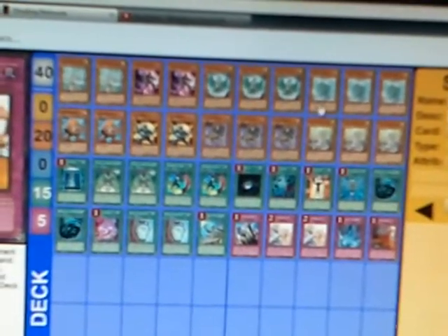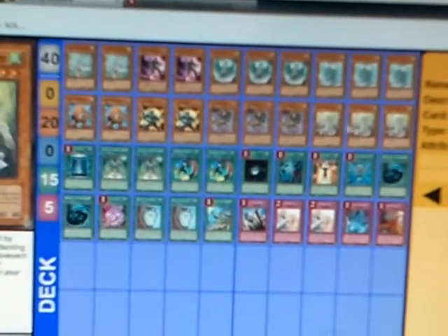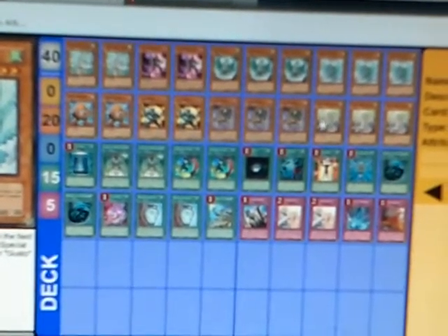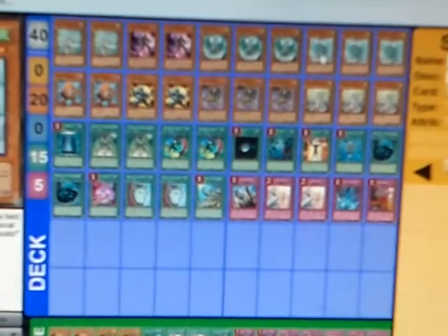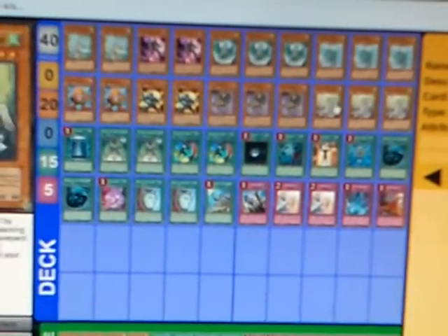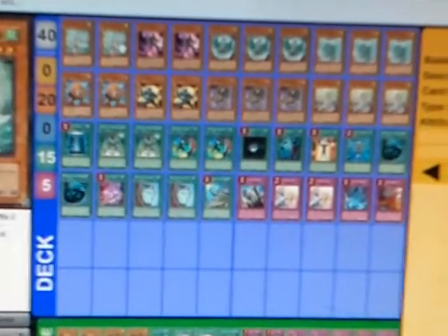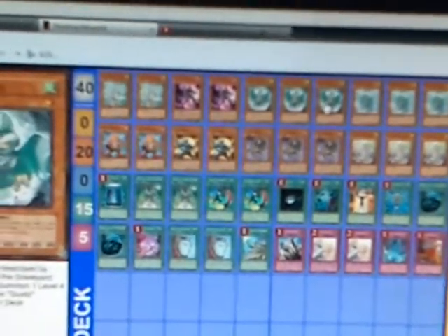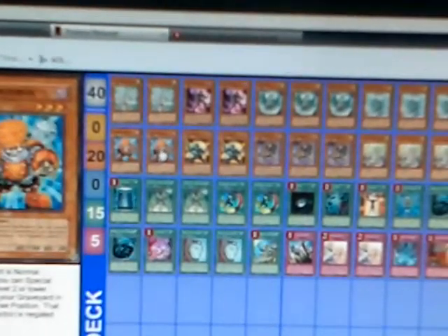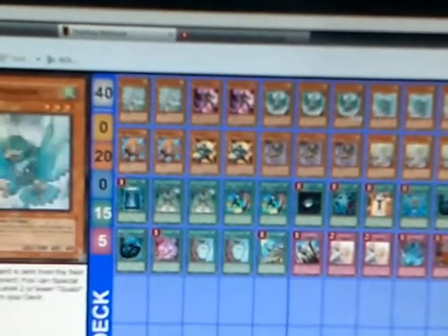What this deck aims to do is stall out your opponent with the Gustos, because they're recruiters — each one gets another one. So you have Winda set; they kill Winda, you get Guldo; Guldo dies, you get Eagle; Eagle dies, you get Winda; Winda dies, you get... and so on and so forth. Eagle can also get you Cam as well, but most of the time, if you're not trying to go for a big play using the Junk Synchrons, the TGs, and Doppel Warrior, you're just going to get another recruiter to protect yourself.